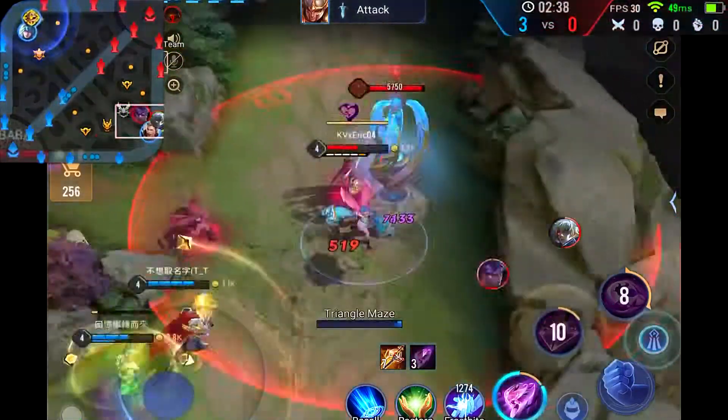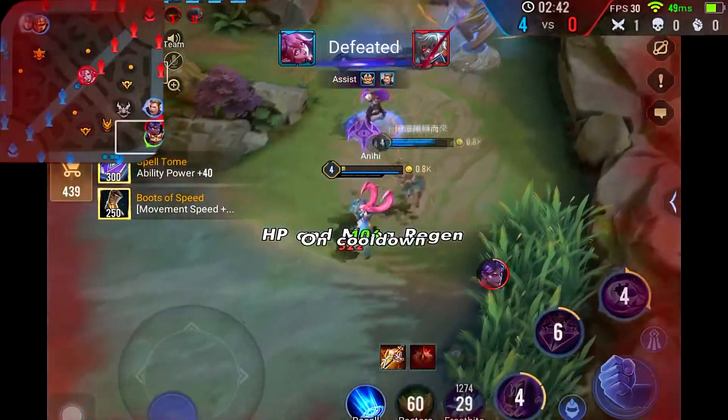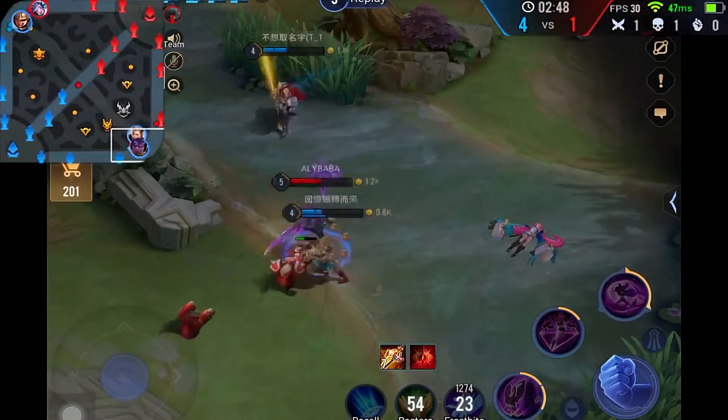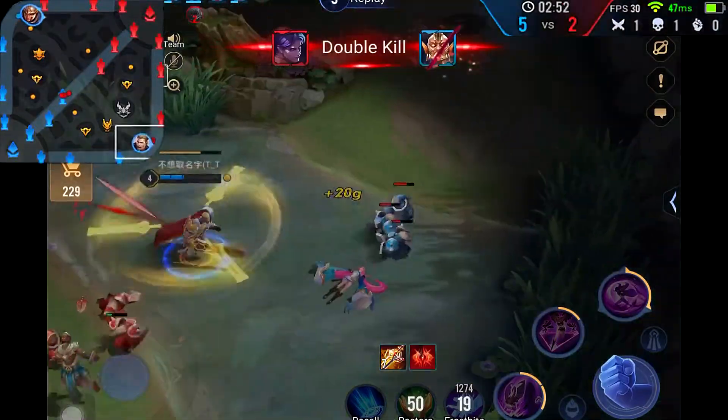Kulin will probably go back up top to gank after he finishes blue buff. Here's a fight in the bottom — Earl uses his ultimate, this is a good time for me to engage. I use the first skill to get the mark onto Kulin, second skill to dodge some damage, but it is not enough. I did not time that one very well and I fall to the Kulin who came back from his blue buff.